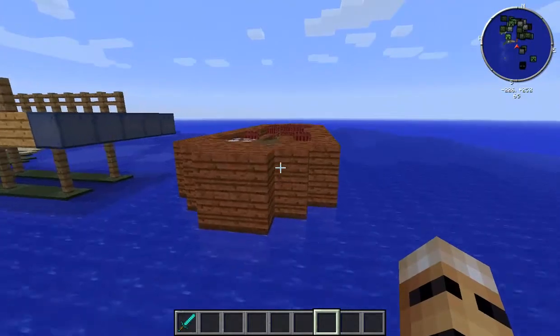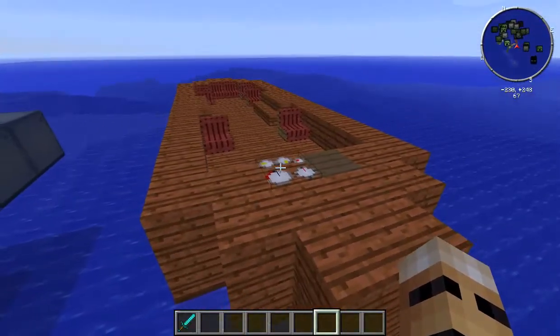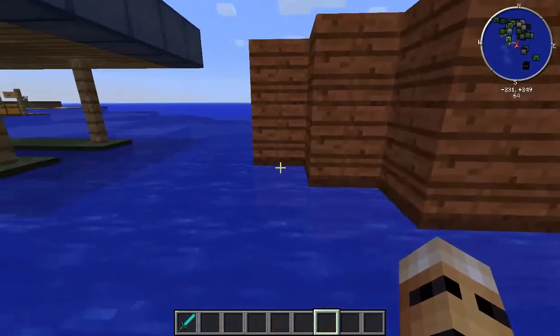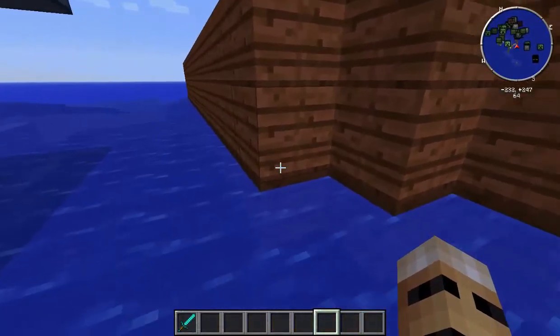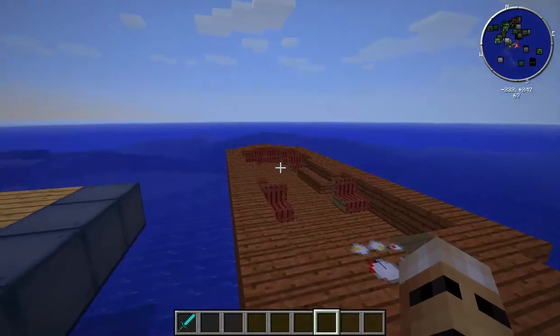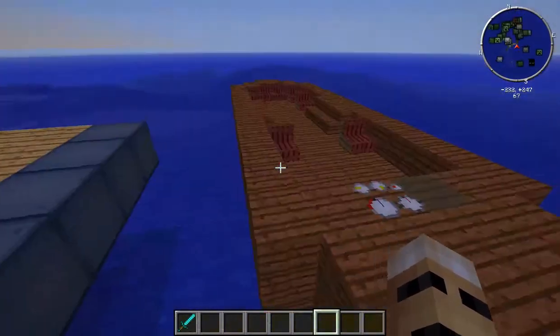Basically we have the helm at the front. There are some ship's gauges there. I've included some passenger seats there. And down below there are actually some floaters which are underneath the water. These just make sure that the ship isn't going to sink too far down into the water. So it's fairly simple to make these.